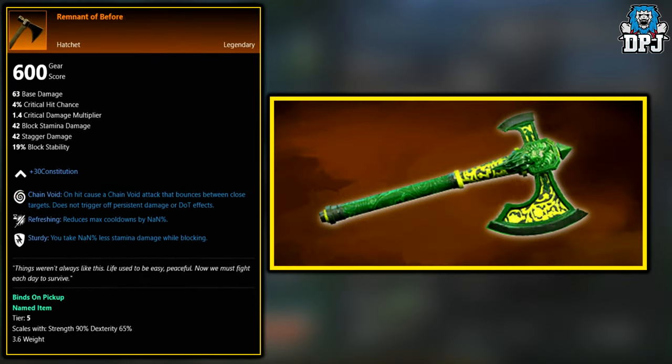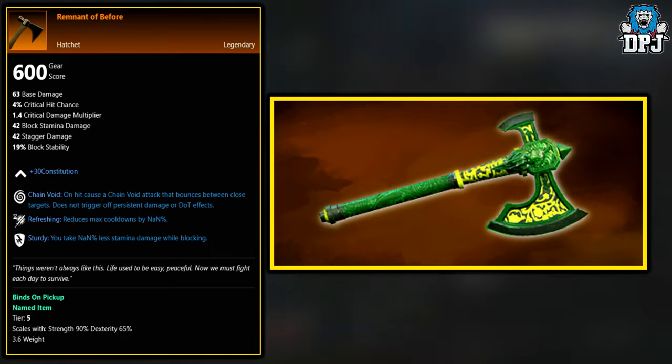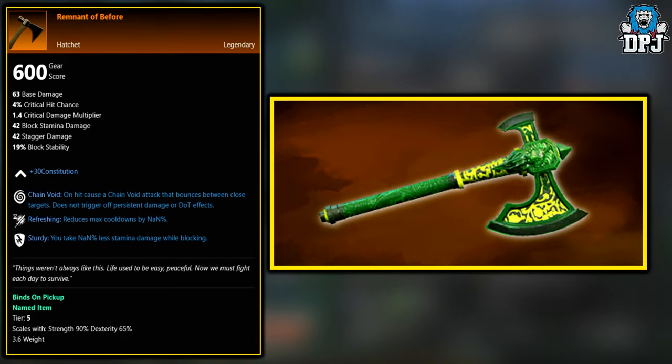Next up, we have the Remnant of Before. This is a legendary that is tied to the Outpost Rush — it's a Tier 5 Outpost Rush Cast Chest reward. Obviously you need to be at level 60 to take part in this PvP battleground-style 20v20 mode, but if you're interested in this one, that's where you have to go and get it.